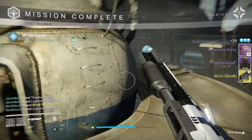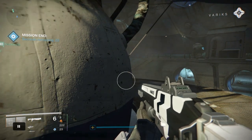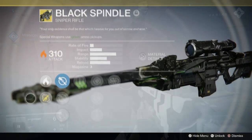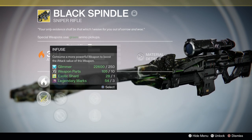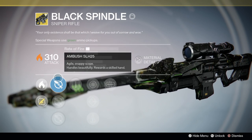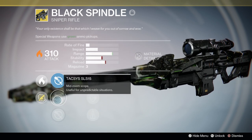As you can see, I was rewarded Black Spindle — and here you can see it is an exotic version of Black Hammer, which was nerfed back a while ago. It has the White Nail perk on it. It's amazing. I'll show you some footage of me playing with it on the Dreadnought. It comes at 310. I love it.